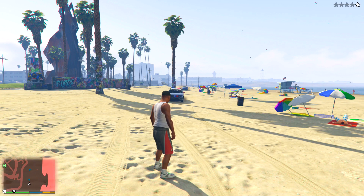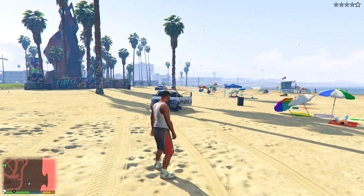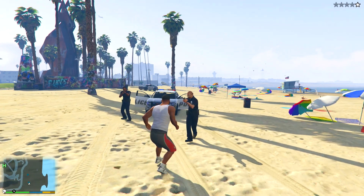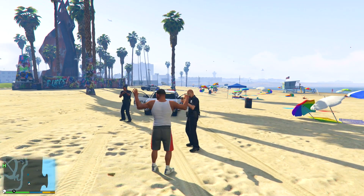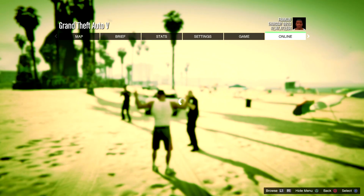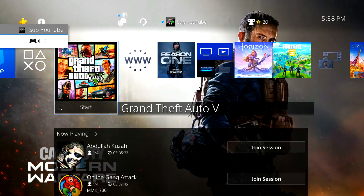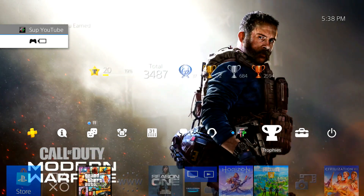You guys want to get one star on yourself, and as soon as your character's hands go up, you want to hit the options button. Then go over to the online tab, go over to choose character, and from here you want to hit the PS button, disconnect your internet, and go back to GTA 5.